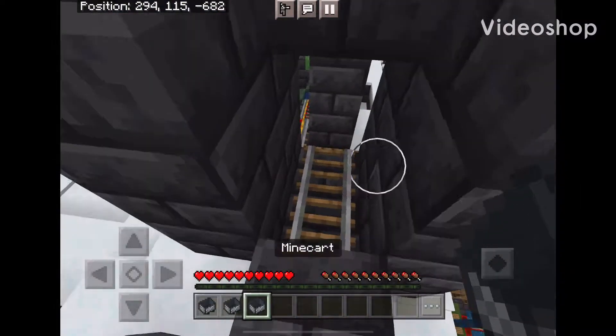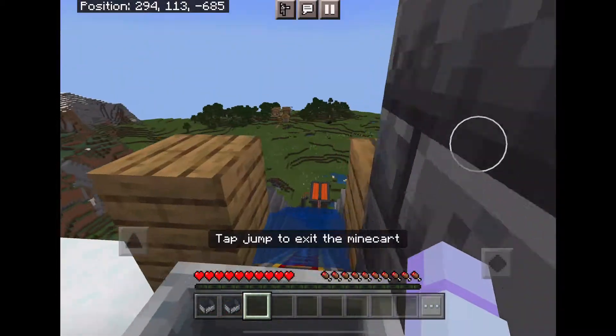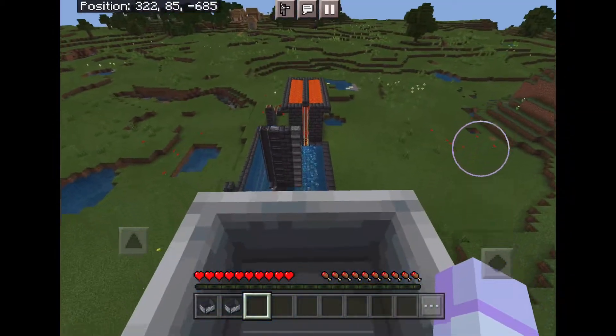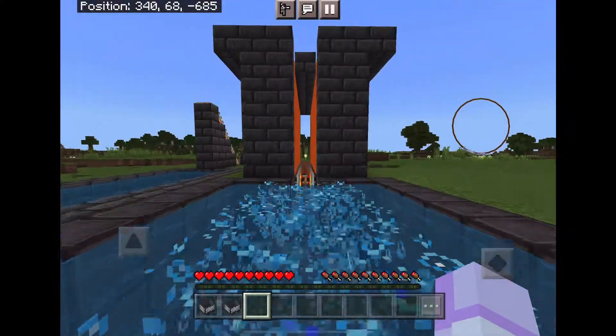I've spent probably way too long designing this roller coaster. Beware — the beginning is a bit flashy. You start by rolling down this water slide, then you fall into a bubble river which bounces you up.